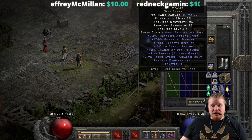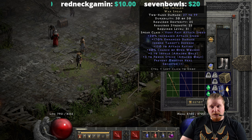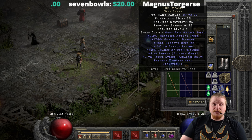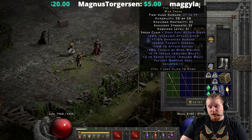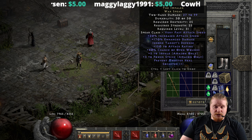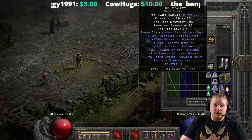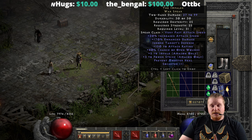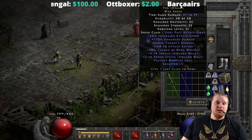We also have an Ignores Target's Defense modifier. ITD works by removing attack rating from the calculation formula of the to-hit check — it does not guarantee a hit, it simply removes attack rating from the formula. There are other considerations, like whether the target is higher or lower level than you and how big that gap is. So ITD is very nice, but it's not going to be the end-all be-all solution — it doesn't work on elite monsters like bosses, or on monsters that are much higher level than you.